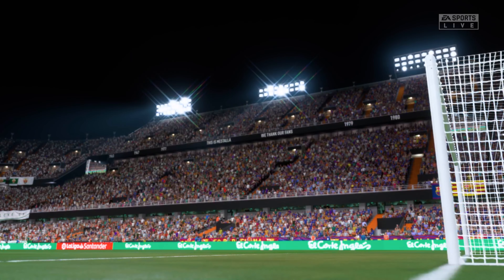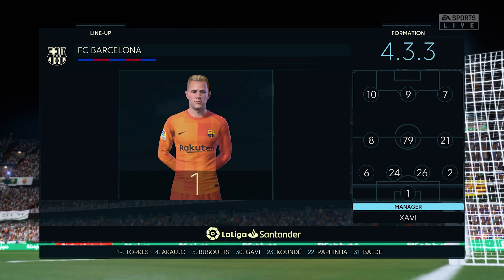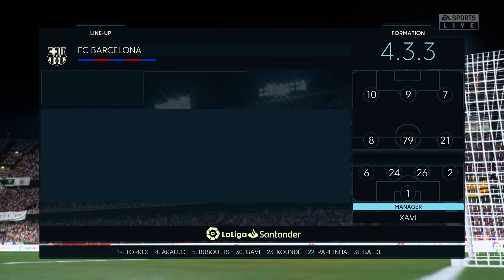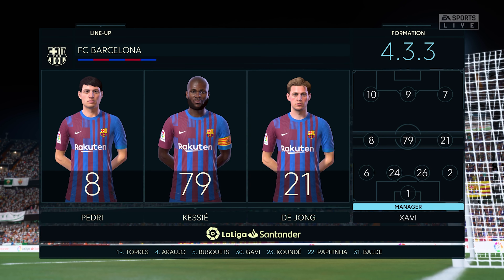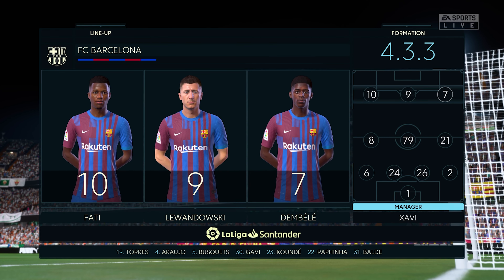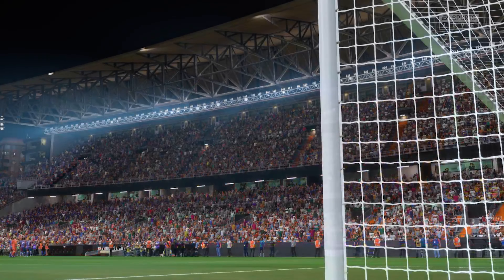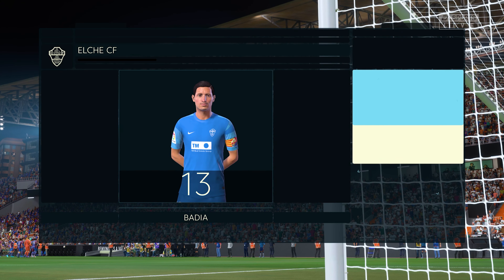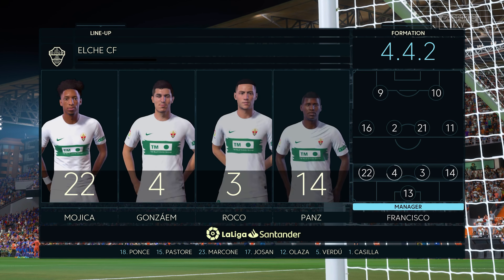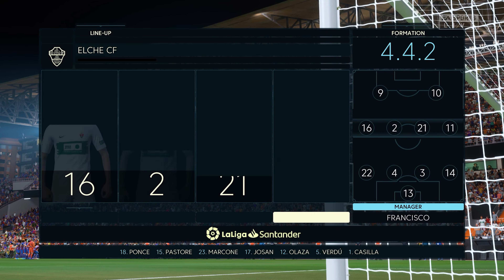And the Barcelona shape looks like this. Marc-André ter Stegen stands between the posts. Hector Bellerin starts with Marcos Alonso in the full-back positions. Frenkie de Jong plays with Franck-Yannick Kessié in the centre of midfield, and leading the line today, Robert Lewandowski. The opposition starting 11 — the 4-4-2 system relies on good combinations all over the pitch: the front two, the central midfield pairing, the full-back and winger, and of course the centre-backs.